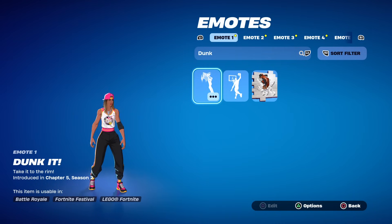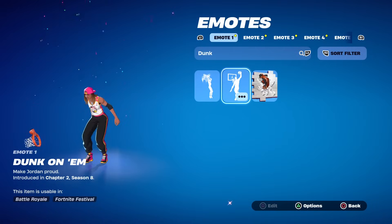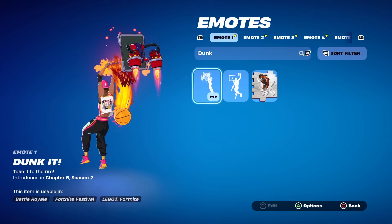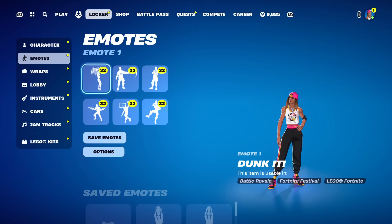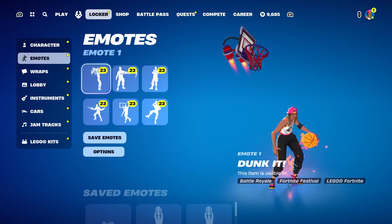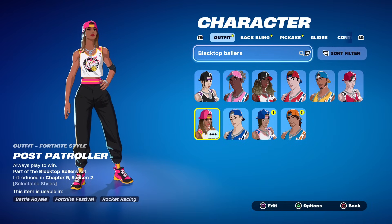We've also got a brand new emote called Dunk It - a reverse two-handed slam, not to be confused with Dunk On Them which is also a great one. The hoop has rockets on it, that's pretty sick, so that's going to be 500 V-Bucks. You can get a bundle with everything for 2400 V-Bucks. There are also supposed to be some sprays but they're not currently visible - that's what you can anticipate for tomorrow April 29th in the item shop.